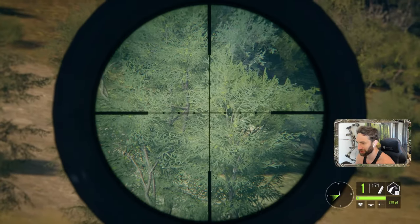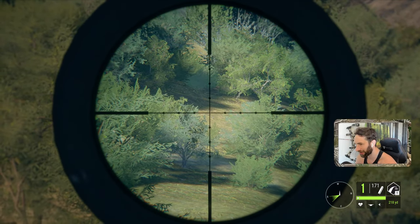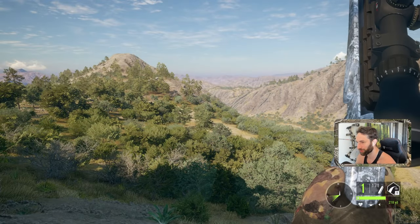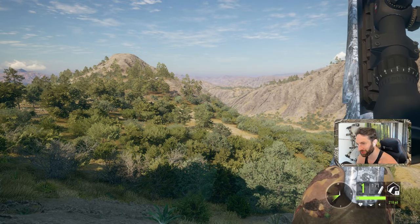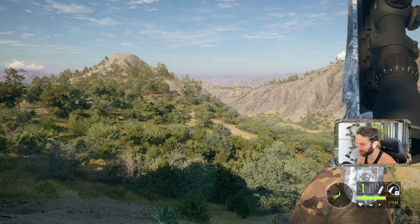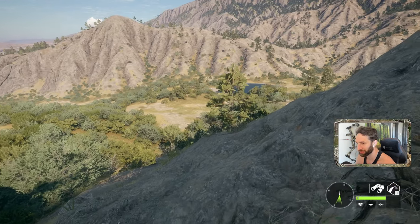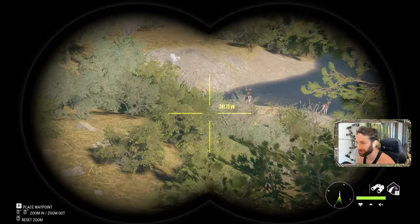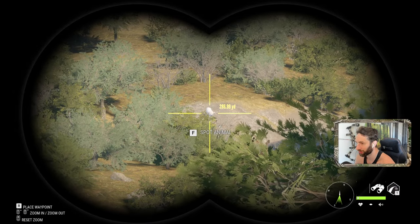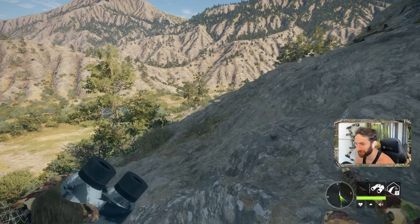Oh man, that was awesome. So we held kind of upper lung — I didn't want to hold too high and potentially catch the spine, but also I didn't want to hold too low and accidentally hit the front shoulder. So we held kind of mid to upper lung for 220 yards, and I think we did really good. Well, there happens to be our albino white-tailed doe right there, and we can in fact take a shot on her.